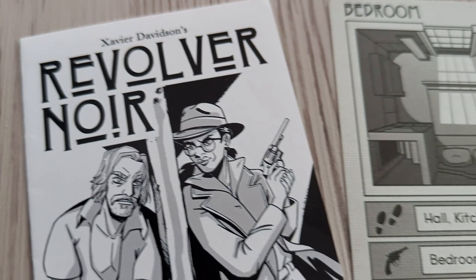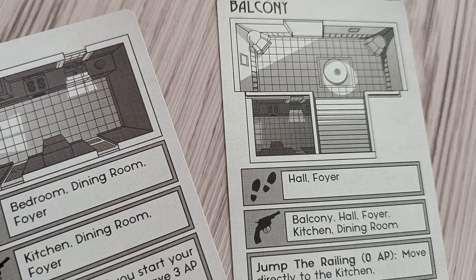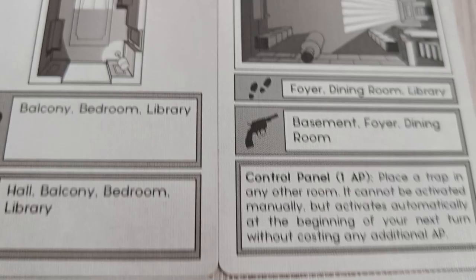Revolver Noir is another two-player game and probably the most creative one on this list. It is a cat and mouse game. Both players are in the same house, going through rooms, setting traps and trying to shoot the other player. This game has a really clever mechanism and is quite tense. The best thing is that you just have a pile of cards in your hand, so you can play this anywhere and don't need any surface to play on. The perfect two-player game to take with you. One of my absolute favorites — I highly recommend this one.